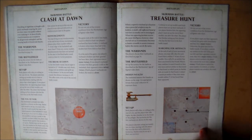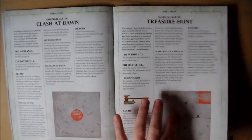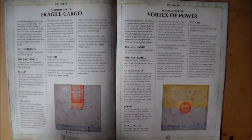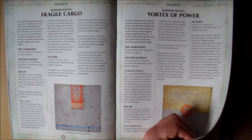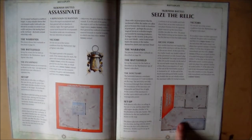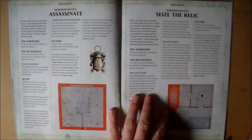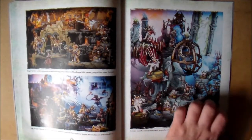Then we have the six battle plans: Clash of Dawn, Treasure Hunt - these all look really interesting from the diagrams but I haven't had a chance to read them properly yet. They're not just two warbands going head to head - they look really cool. Look at this one for Seize the Relic - Plunderer's Territory and Relic Hunter's Territory - it's a really nice setup.